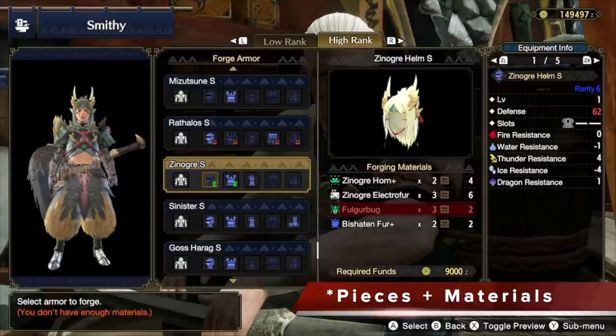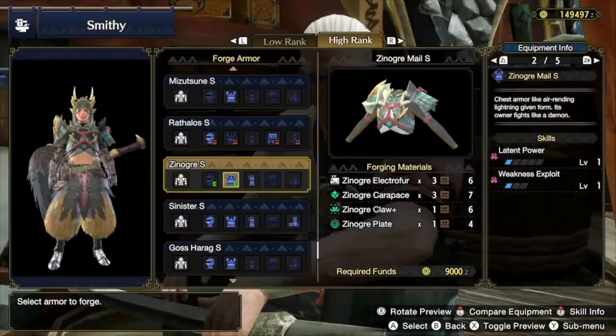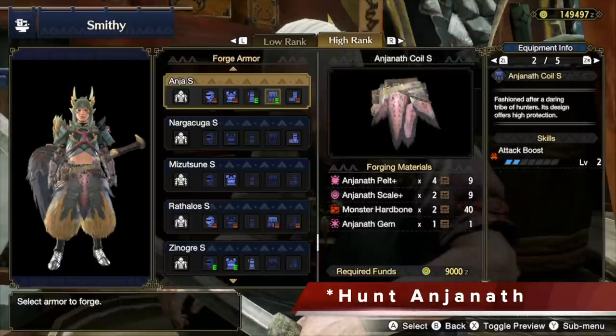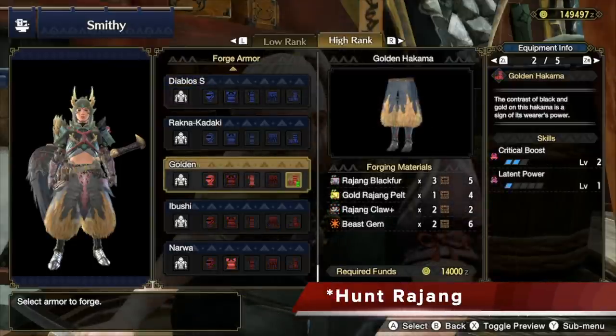For the pieces and materials you're going to need: for the helmet, you need the Xenojiva, and for the chest piece as well — make sure you hunt this monster often. Both of these together give you one level of weakness exploit and one level of latent power. For the braces, you're going to hunt the Anjanath, because it gives you level 2 slugger and level 2 attack boost. Then also get the coil, which gives you attack boost from the same monster, so hunt the Anjanath and the Xenojiva plenty. For the last piece, your boots give you plus 2 critical boost and plus 1 latent power, and you're going to hunt the Rajang for that.